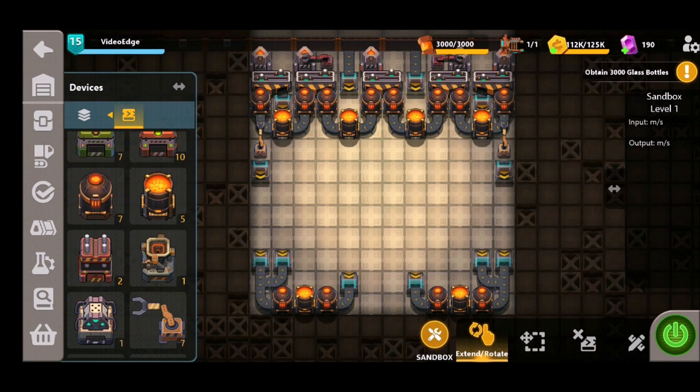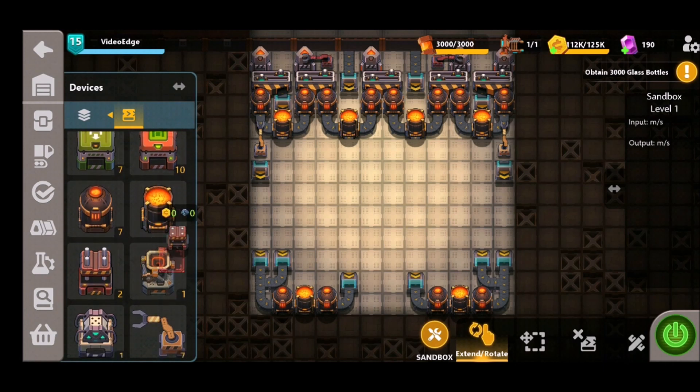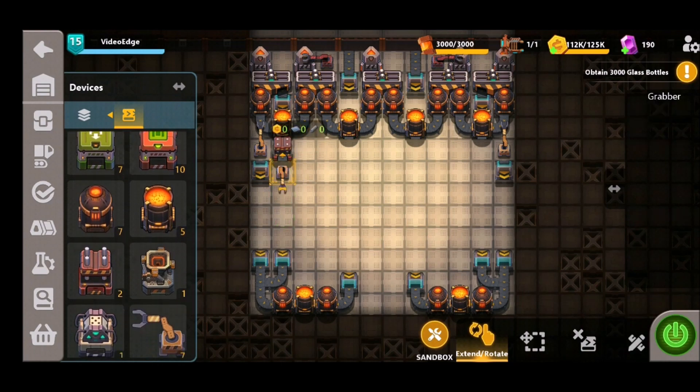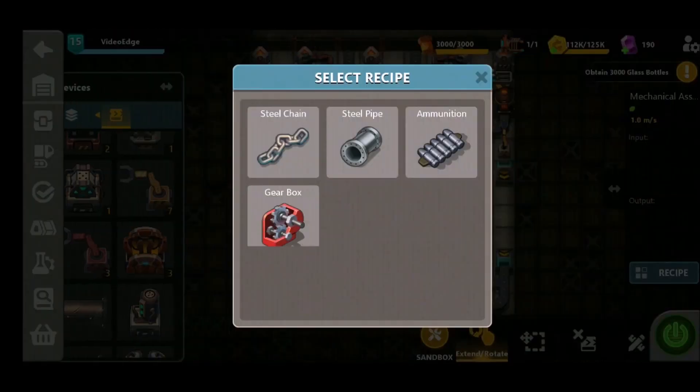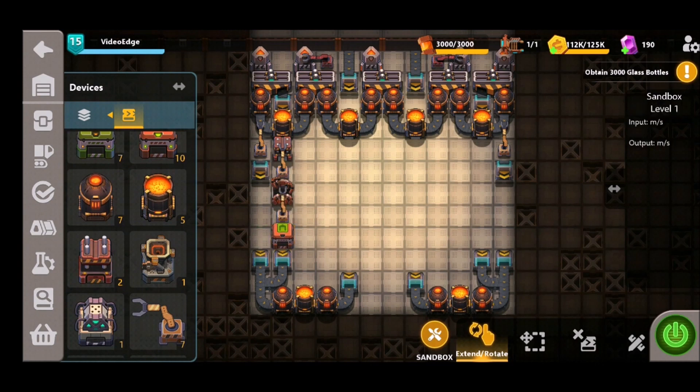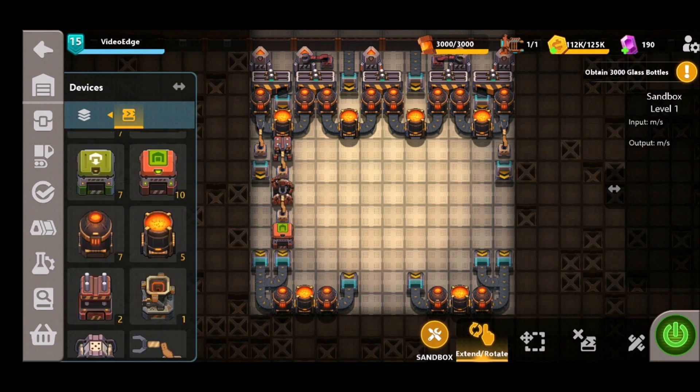Now that all our underground belts and supply lines are in place, we can start crafting the materials. Starting from left to right, we'll kick things off with steel pipe production, which means utilizing the press, a grabber into the mechanical assembler, a grabber to take the finished steel pipe out, and an exporter to get those into our transit.